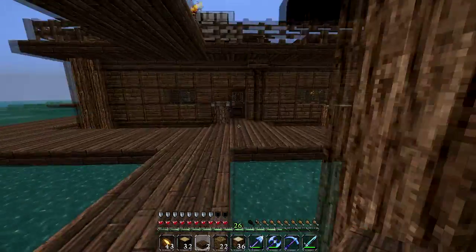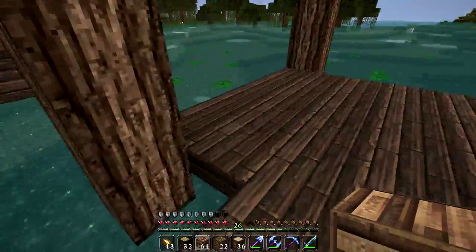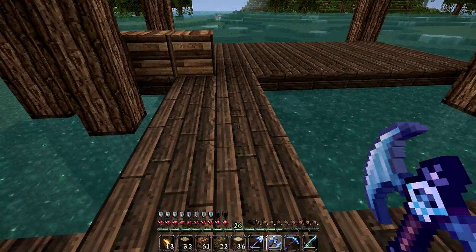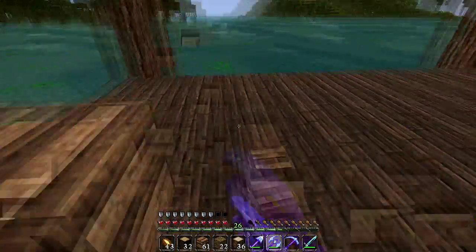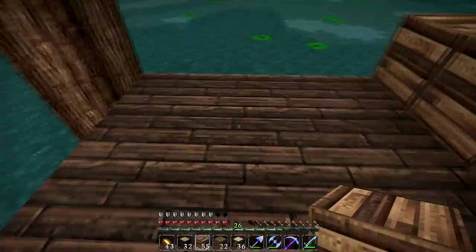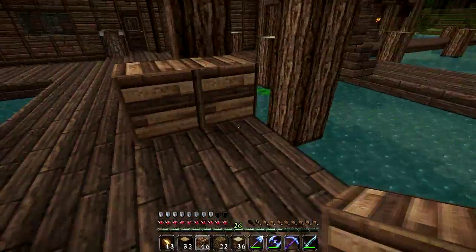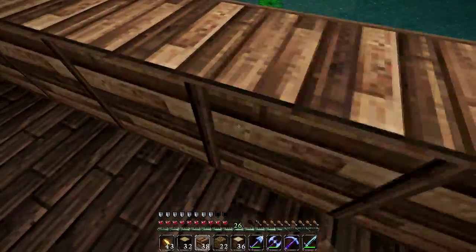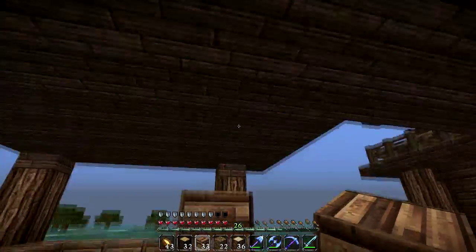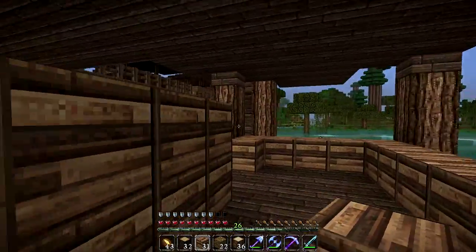I think I want to use birch on this one — we don't have any birch on this side of the town. Do we want double doors? You know what, let's do that — why not, mix it up. Just do what we're doing, it's going to turn out fine. Let's build this up; we're going to need some stairs to round off that top.